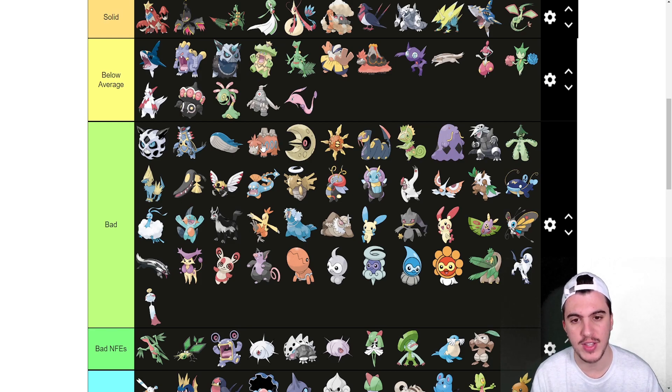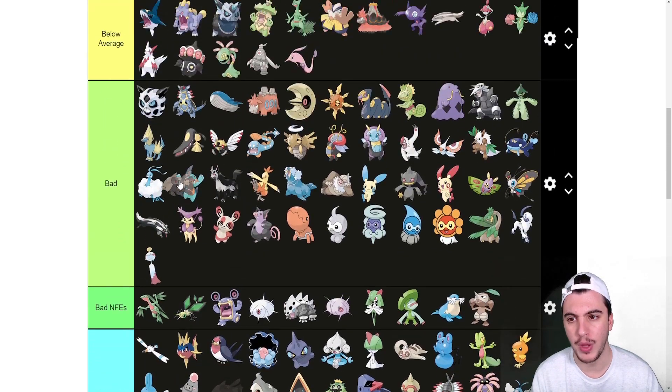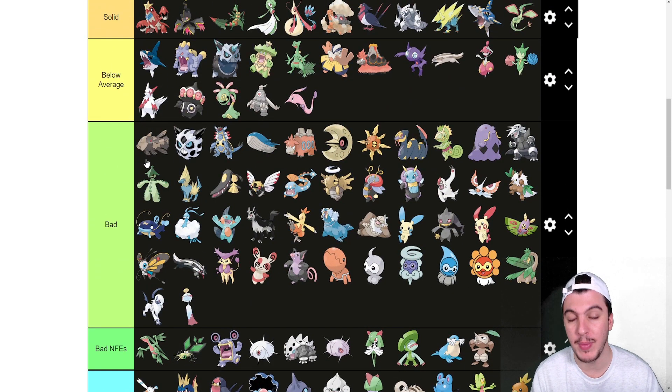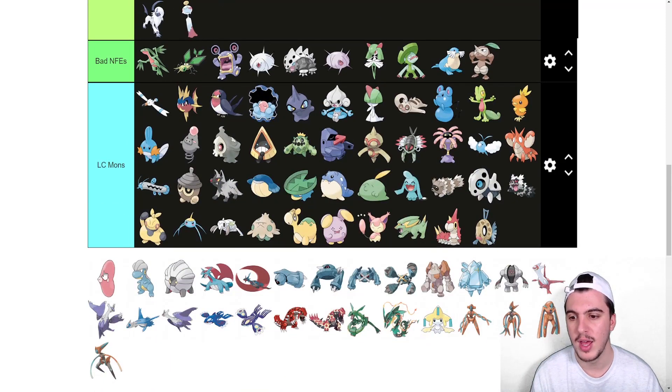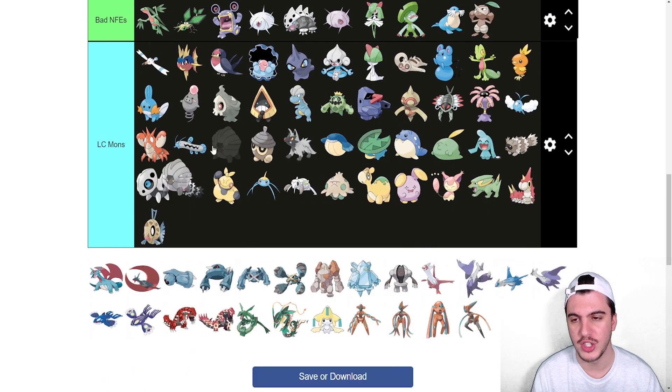Relicanth goes into the bad tier. I know people will say it's Relic God, but it's just bulky and hits hard — that's really all it does and it doesn't do it that well. Luvdisc is bad. Bagon goes in LC, Shelgon is a bad NFE.